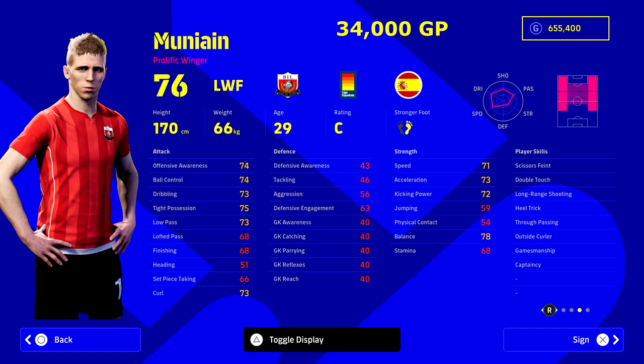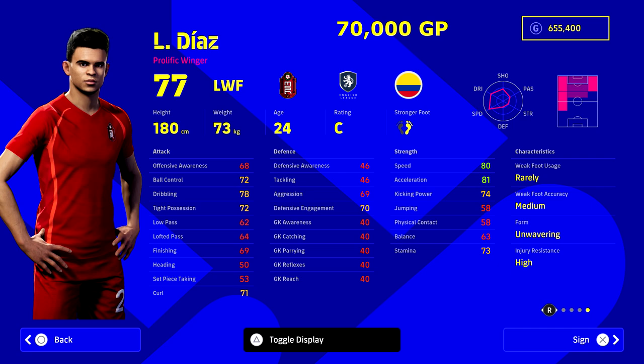Next up we've got Mone, a personal favorite of mine. This guy is just such a good player — he's got captaincy, gamesmanship, heel trick, true passing, and he's a perfect link on the wing. He can play either side of the pitch, left or right wing, left or right mid, and he's just got a really nice play style. I've boosted him up to about an 82-83 overall. He's not the fastest, but in terms of sheer dribbling, this guy can make bits of defenders on the wings who are way more expensive than him.